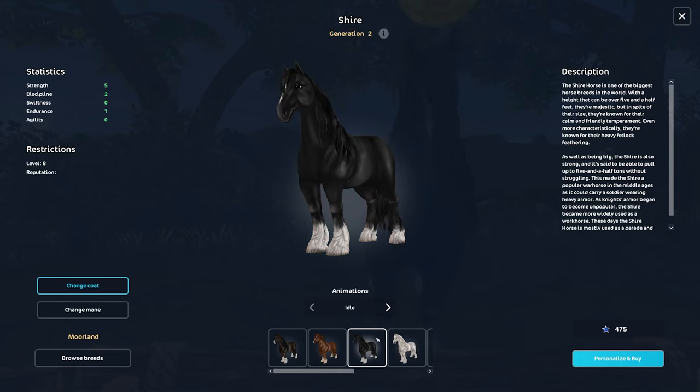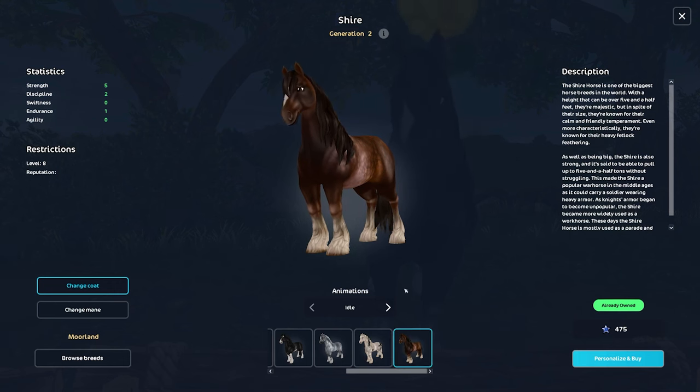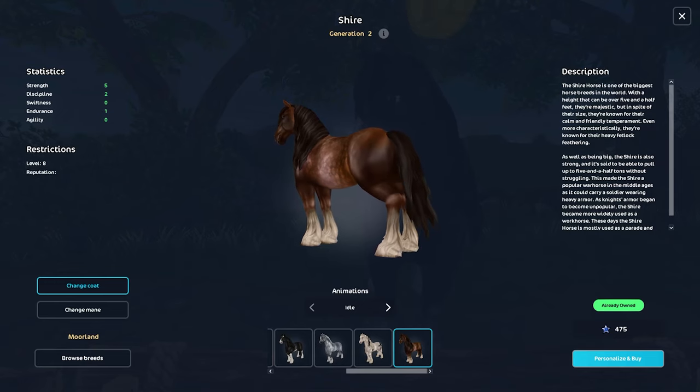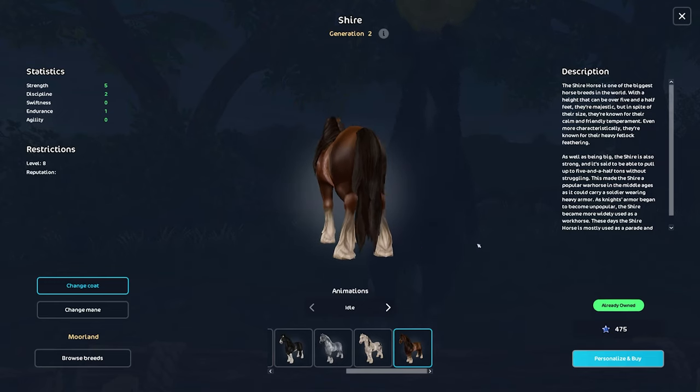Next we have coat colors. For the old Shires there are about eight coat color variations: a dapple gray, a couple of bays, a black, a chestnut, a black and white, and a gray and black. For the new Shires there are six new coat color options currently in game, including a dapple gray and a regular gray. There are also interesting face markings, and I personally love the miniature hairs that look different in the dapple gray — a lot more uniqueness overall.